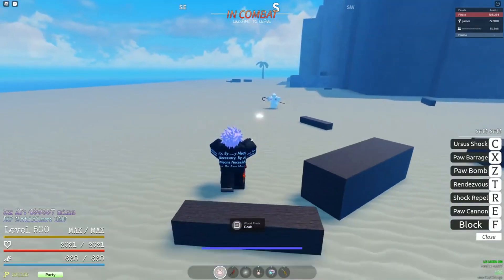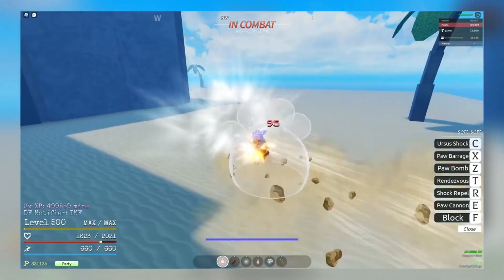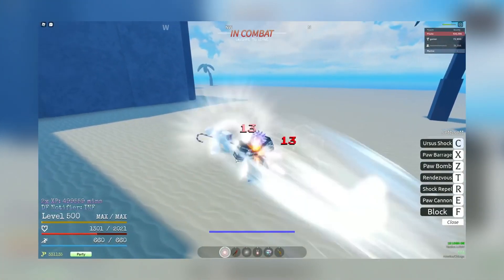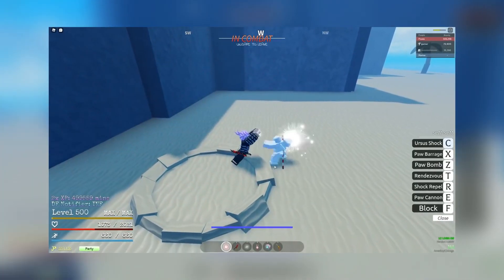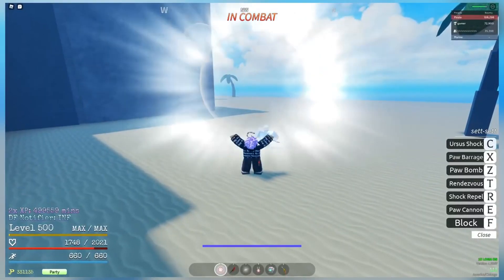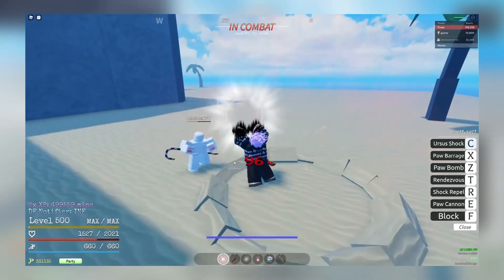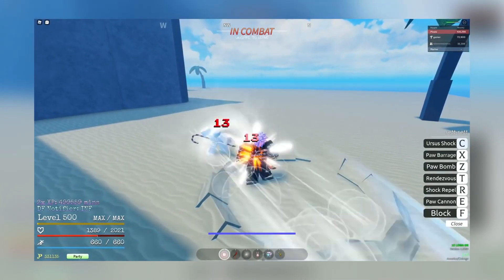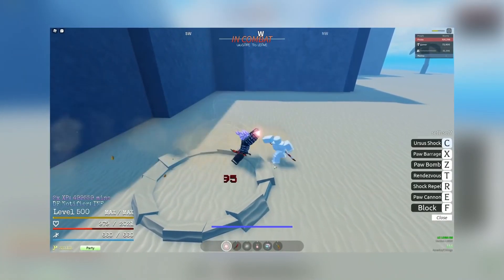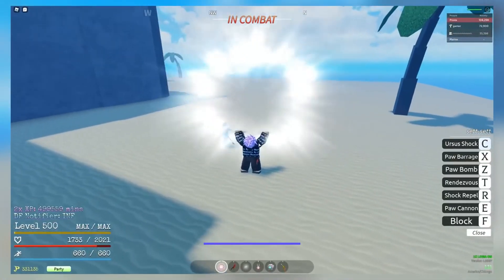For the ultimate move, we have the Ursus Shock, which is basically his ultimate. He collects all his paw power and sends it out in a big explosion. In my eyes this is a good move. One thing I don't like though is that you can get hit while using it — somebody can do three combos on you during the Ursus Shock. They should give iframes during the Ursus Shock, otherwise people can just hit you while you're using it and you die before it goes off. They need to either add iframes or stun the people around you, otherwise it's going to be hard to use this ultimate.